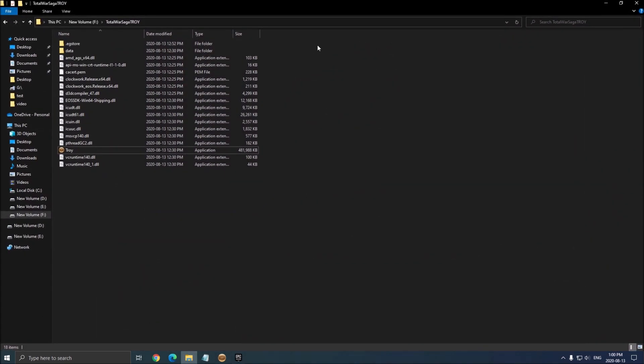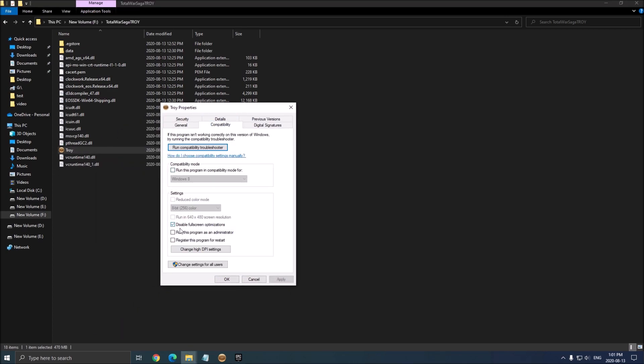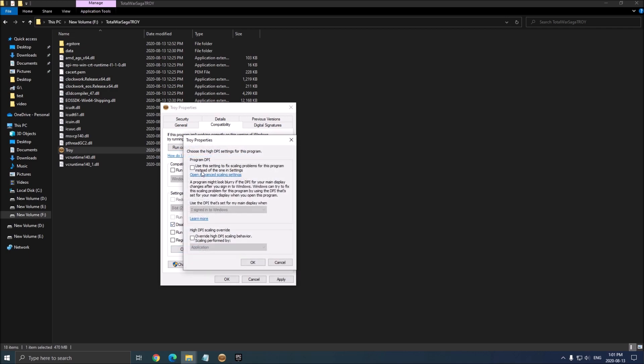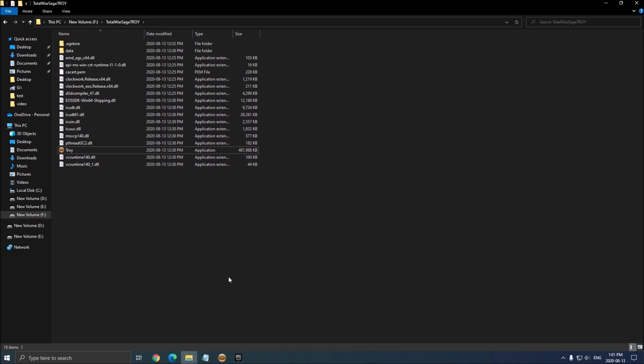Go to where you installed the game and find the executable file — the biggest file, named Troy. Right-click on it, go to Properties, then Compatibility. Make sure that you disable full-screen optimization. In 'Change DPI Settings', make sure you check 'Override DPI Scaling', then press OK. I always do this for DirectX 11 and DirectX 9 games. You don't need to do it for DirectX 12, so that's why I'm doing it for Troy.